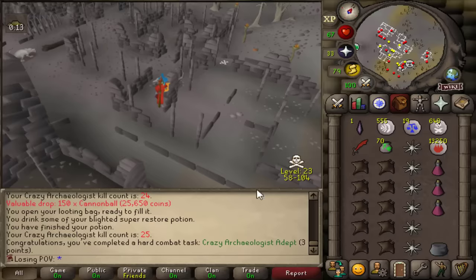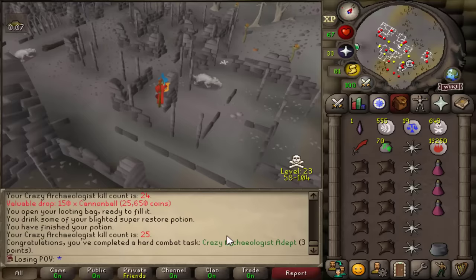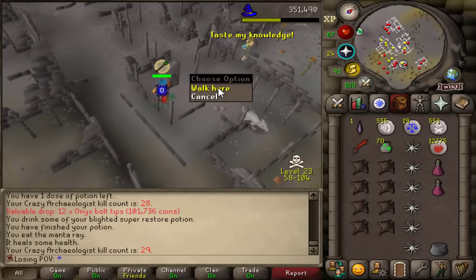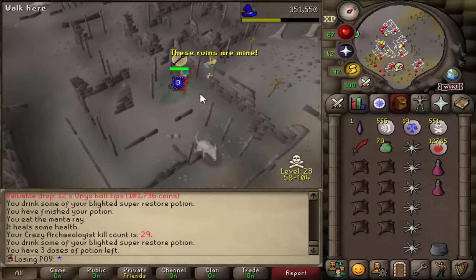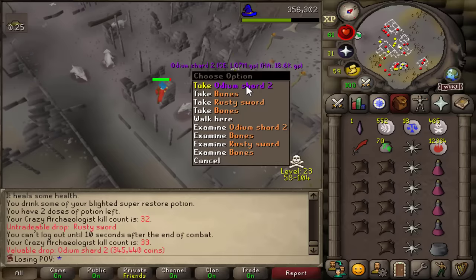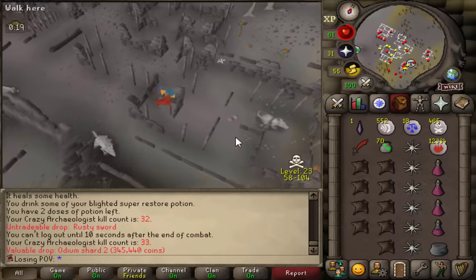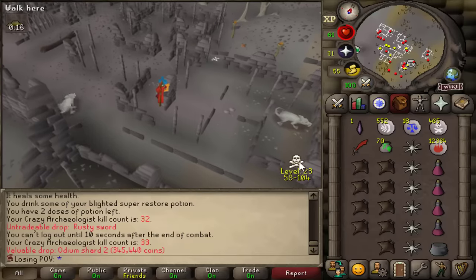We're getting closer to the drop rate of the Rune Crossbows. I've completed another combat achievement. I don't wanna be here anymore — I don't think I've blinked for the past 30 minutes. No... I got the shard. No, no — that's pain, that's nothing but pain. I'm crying.